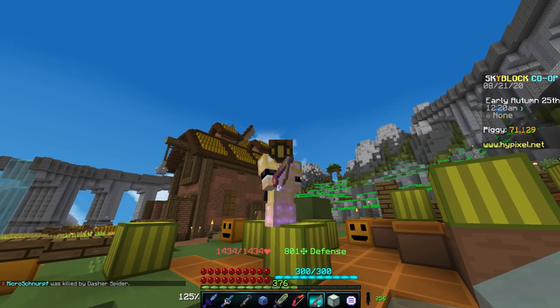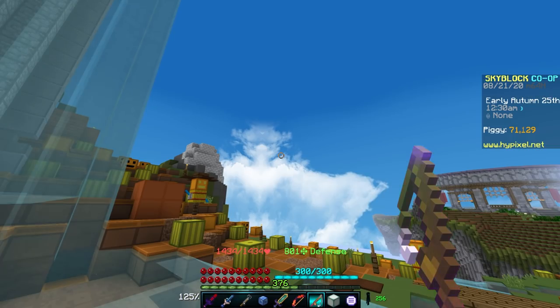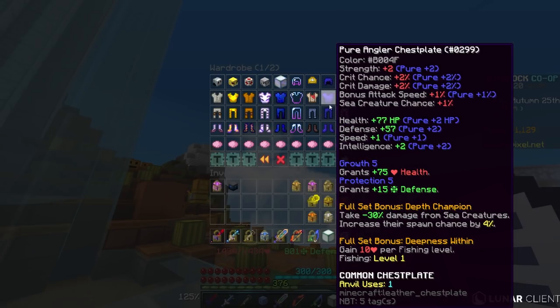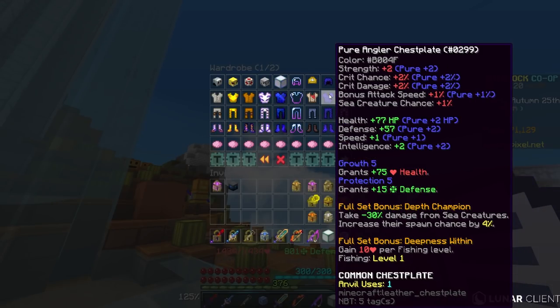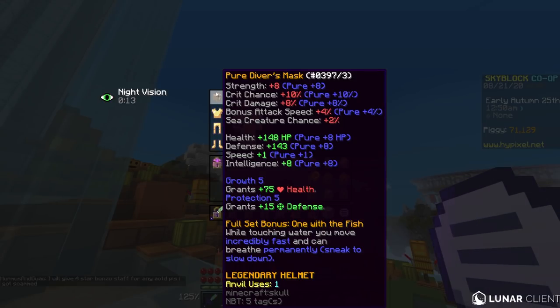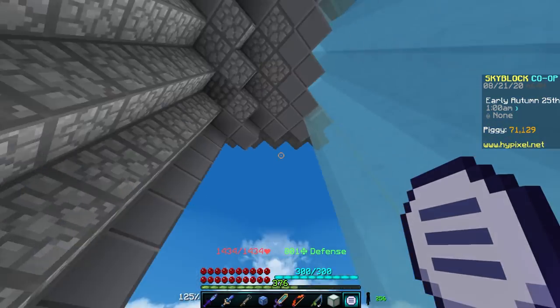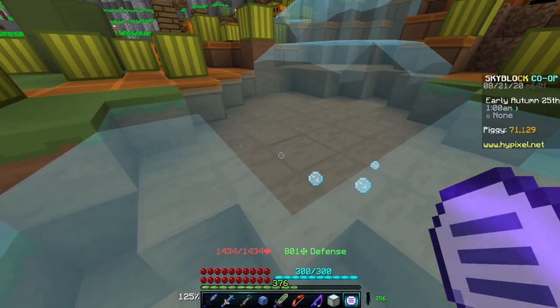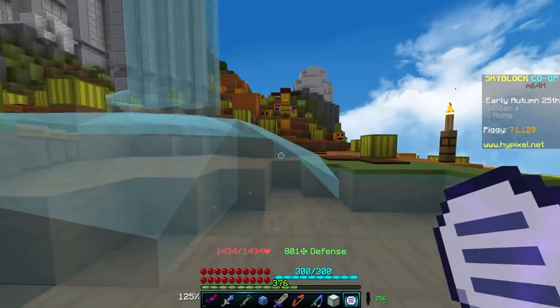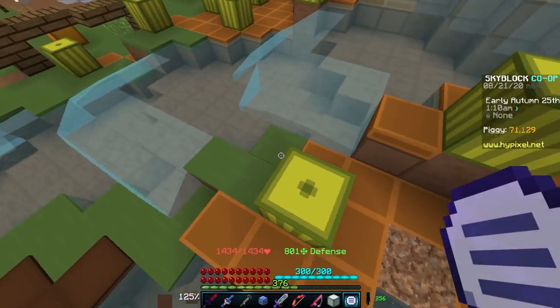Let's go over the active fishing method first, since that's more interesting to most people. Starting off with armor, there are two sets you can use. The first is angler armor, which gives one sea creature chance per piece. The full set bonus is currently broken, so it's not better than the reigning champion, the diver's armor. The diver's armor gives two sea creature chance per piece, totaling eight chance. You also move really fast in water, which is annoying, but you can counter that by holding shift. So if you're looking for maximum XP, you'll need to shell out for diver's armor.